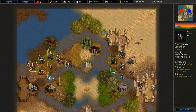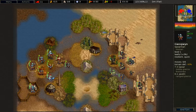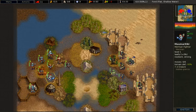Now let's look at the different units. The first units that we will be looking at cost 14 gold: that is the Spearman, the Bowman, and the Merman Fighter. However, the Spearman has the most hit points and the most damage of all these three units.